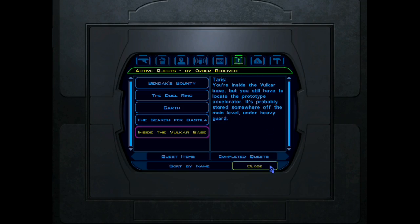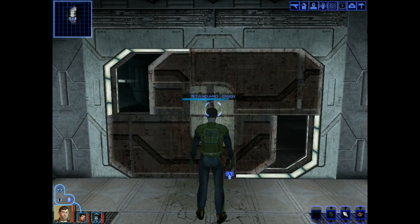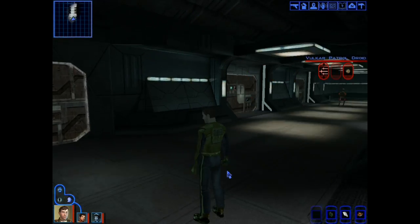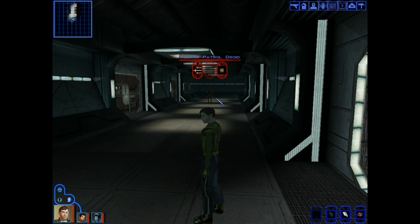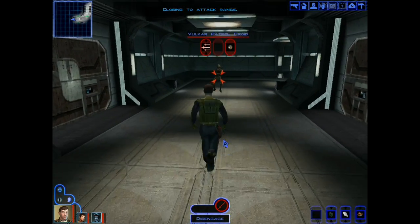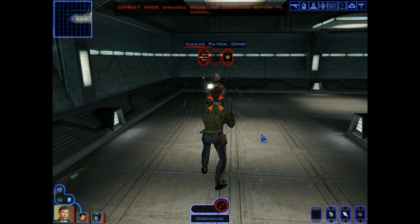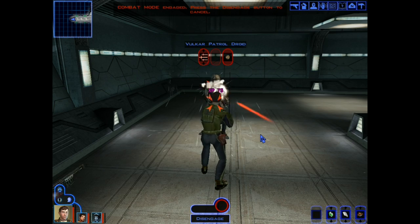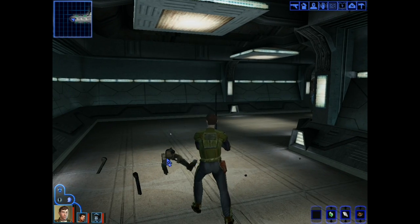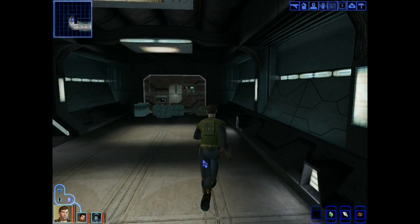What is this? Inside the Vulkar base — I have to find the swoop prototype. So to the right here. I'm not going to worry about that, because I'll go over here and clear out the map a little bit.